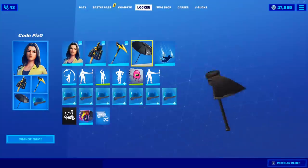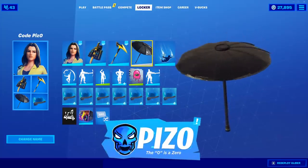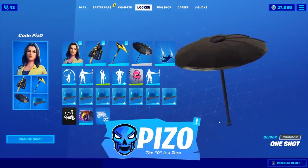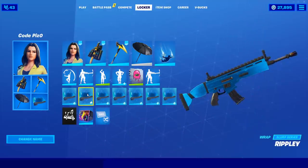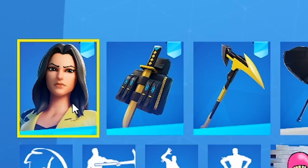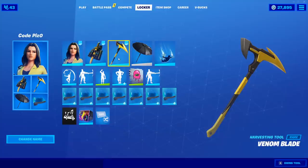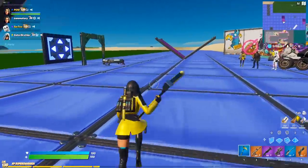For this gameplay I have the One-Shot umbrella — no shocker there, but it goes great with her. She's got a bunch of yellow and black, a little bit of blue, so that's fine. The weapon wrap I'm using in this showcase is the Ripley. Just to be clear, the only things that come in this pack are the outfit, back bling, and harvesting tool, plus the 600 V-Bucks. Everything else I'm using is not included in the actual pack.